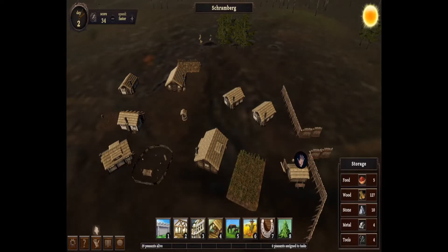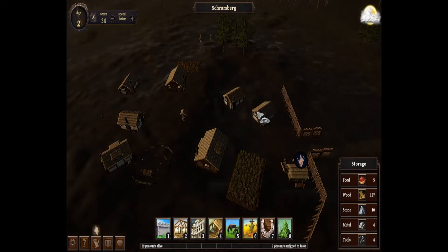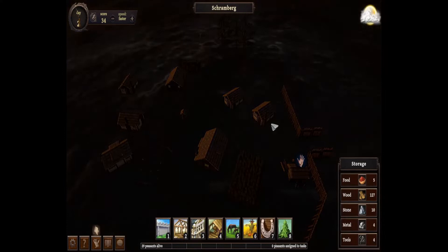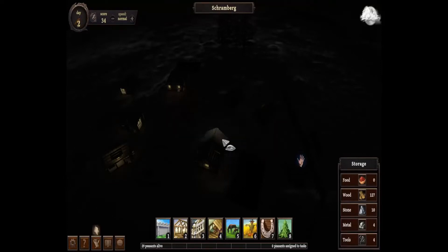The game is named Black Forest and the developer's name is Lemuria - they also publish this game. It's free on Steam; you can support the developer by buying a cosmetics pack for about four euros if you want to. The game is a resource management strategy game about survival - you have to protect your peasants and your village from all kinds of enemies that can show up during the night time.